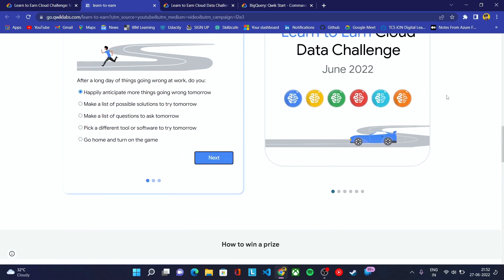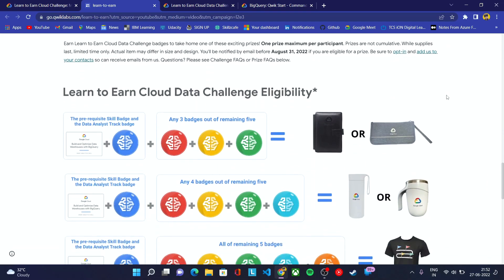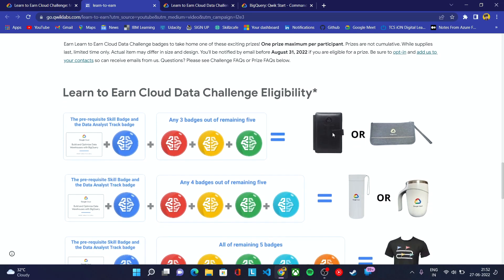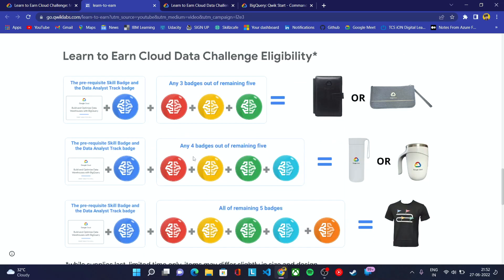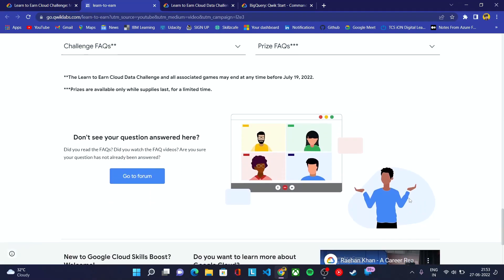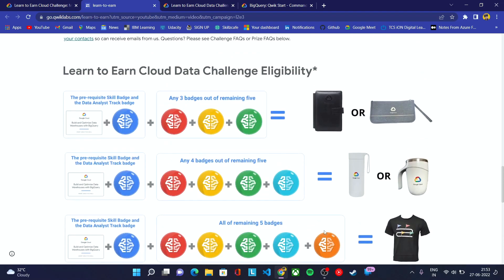Now, what are the criteria for winning prizes? To get a Google Cloud diary or bag, you need to complete the prerequisite skill badge, the data analyst badge, and other skill badges. In total there are seven badges. If you complete all seven badges, you get a t-shirt. If you complete five skill badges, you get a diary. If you complete six, you get a mug. You'll receive only one goodie — either a diary, a mug, or a t-shirt.